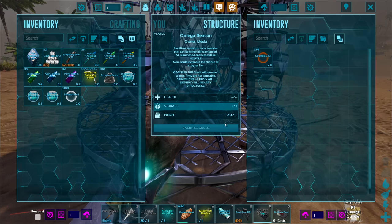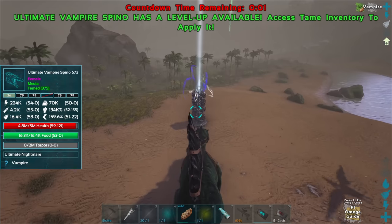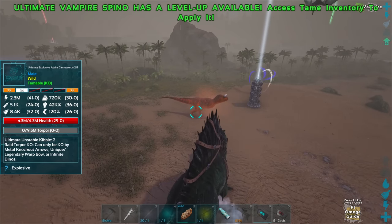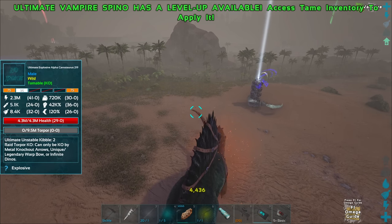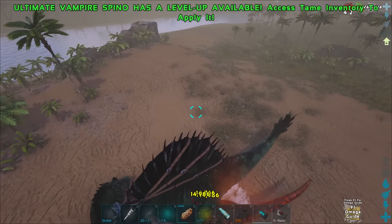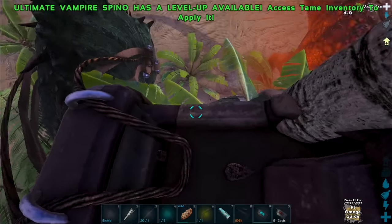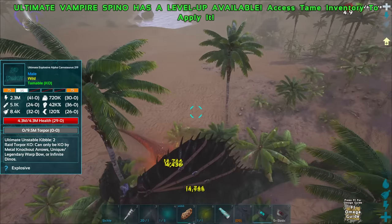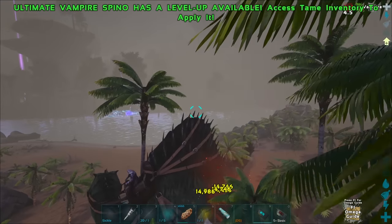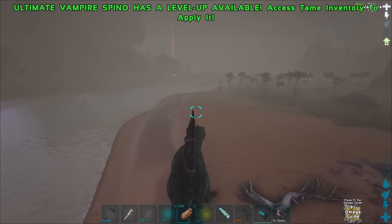I'm going to do 98 sacrifice souls — that's going to give me a 5-second cooldown. And it's going to summon in... an ultimate — no, I wanted an omega. An ultimate kano... wait, it's an alpha kano! Ouch, ouch, ouch — okay, I'm going to get away from this. Why didn't I bring a flyer? I don't want to fight this, it would make a great tame — you only need two kibble — but I need special knockout stuff and compound bows.